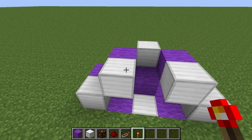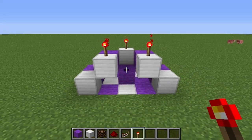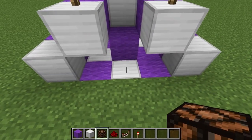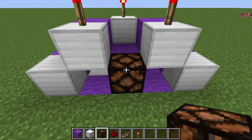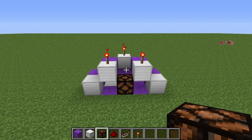And now place redstone torches here, here, and here. Last, place a redstone lamp right there. This is your setup. Now let's move on to the challenge.